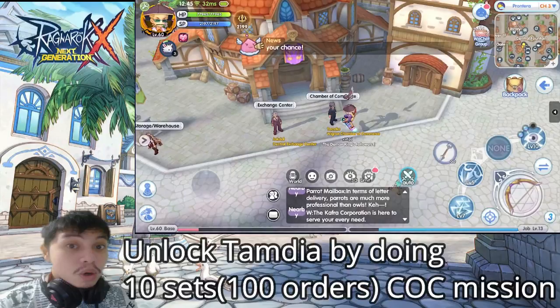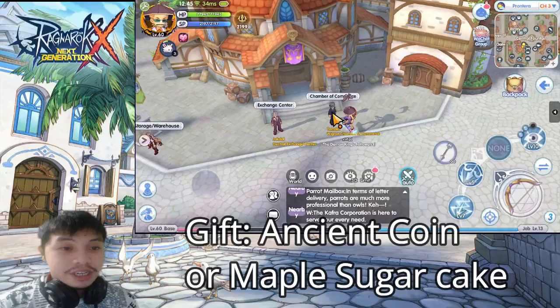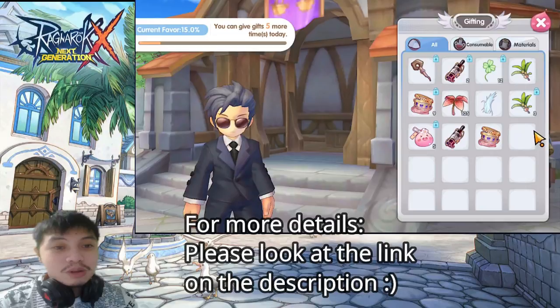To unlock Tamdia, you need to complete 10 sets of CoC missions, or 100 orders. You can give him an ancient coin or a maple sugar cake, which can be found in the exchange center or from two NPCs in certain instances. More details can be found in the link in the description below.